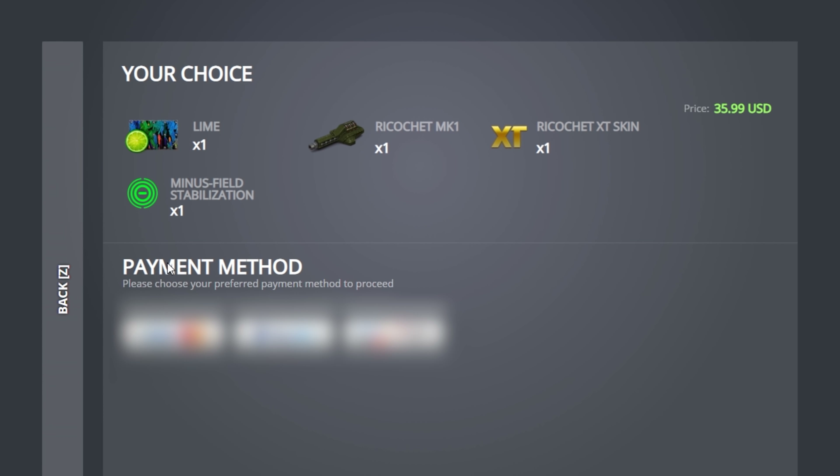The first bundle contains 50 regular and 50 ultra containers for a price of 6,010 coins, and the second one contains the Lime Paint, Ricochet XT, and the Minus Field Stabilization Augment at half price. And don't forget that Tanki Birthday is coming with even more cool rewards!